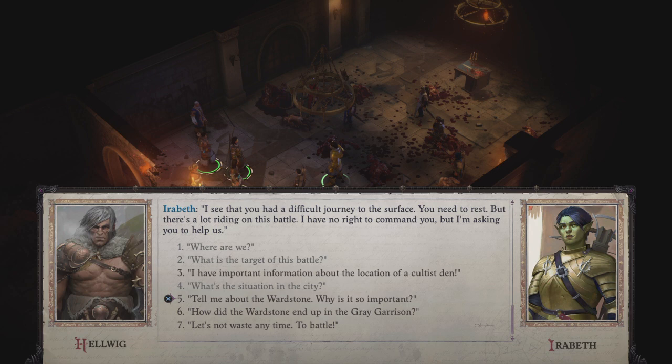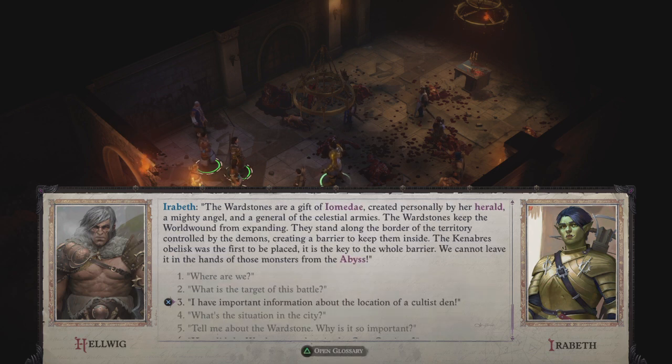'The ward stones are a gift of Iomedae, created personally by her herald, a mighty angel and general of the celestial armies. The ward stones keep the World Wound from expanding — they stand along the border of the territory controlled by the demons, creating a barrier to keep them inside. The Kenabres obelisk was the first to be placed; it is the key to the whole barrier. We cannot leave it in the hands of those monsters from the Abyss.' Good thing its power is still functioning even though it's been launched from its original location into this building.